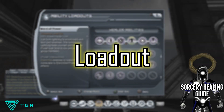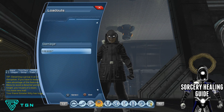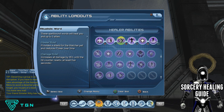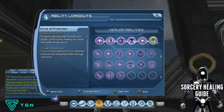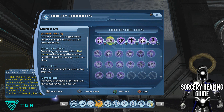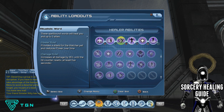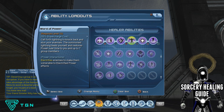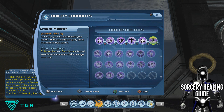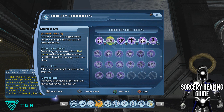Now we move on to your loadout. The six moves are: Transmutation, Shard of Life, Ritualistic Word, Word of Power, Watcher, and Circle of Protection. Transmutation is a burst heal move. Shard of Life is a mini healing-over-time move. Ritualistic Word is also a healing-over-time move and gives power to your Watcher. Word of Power is your supercharge that gives power to you and your team. Watcher is a pet that heals and does damage. Circle of Protection does healing over time in a specific area.